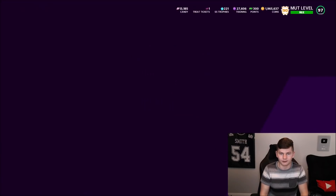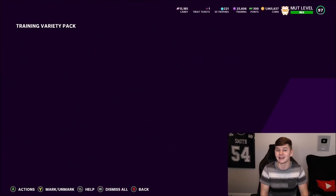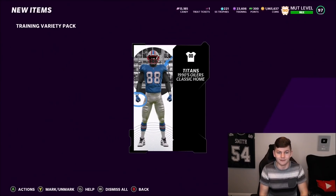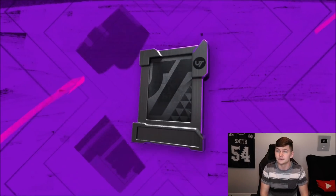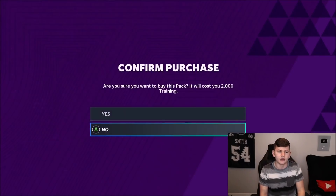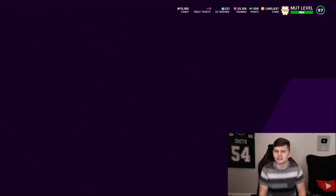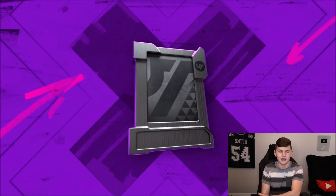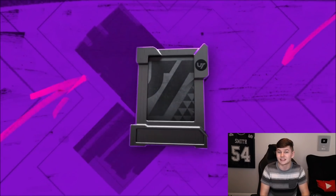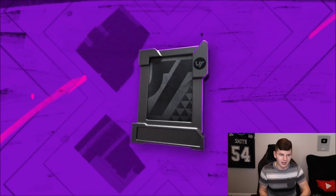We'll do a couple more packs here. Hopping over to the auction house — we get an 80 overall Justin Herbert, aka Scomo's favorite quarterback in the Madden YouTube franchise. Those games have been good and thank you guys very much for all the support on that series. I play RBT next, which I think is either today or tomorrow. You'll probably see that game Saturday or Sunday, and then my next game after that I think is TD, but that's in a couple of weeks.